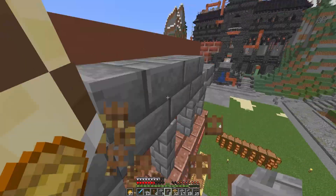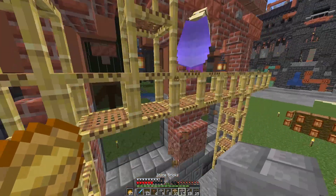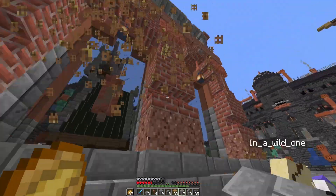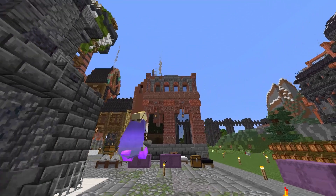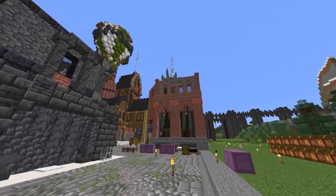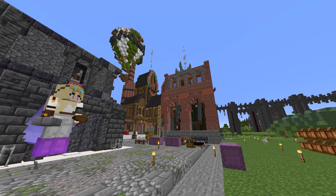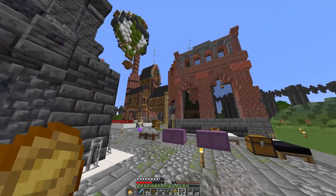Have you got the copper in? Yes. Let's break the scaffolding and see how it looks. That is looking mighty fine — it looks marvelous! Okay, let's get working on the other side and then we can put in the tower and the roof.